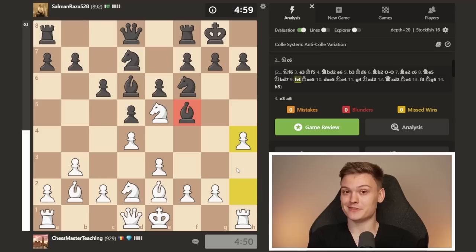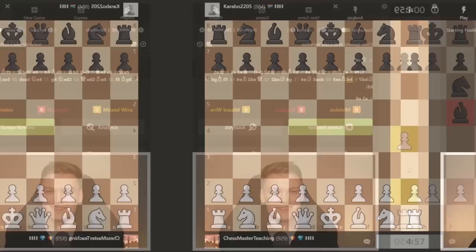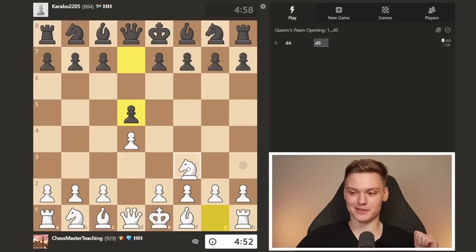Keep that in mind — hopefully we're going to get to play it in some of the following games. With that being said, I think we can go ahead and try to find a new opponent. Alright everybody, looks like we managed to get the third white game in a row — we'll take it. We're going to be going for another Zukertort.